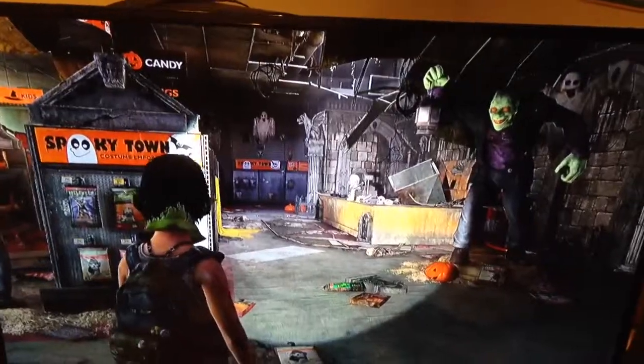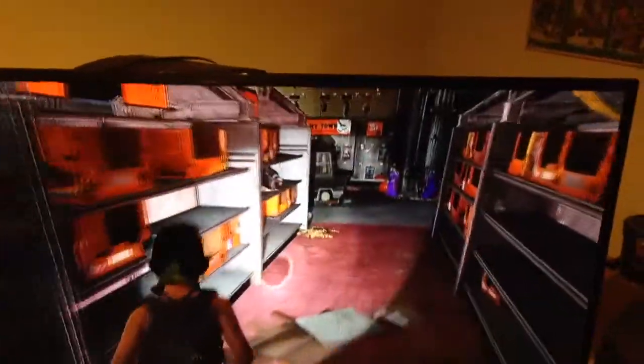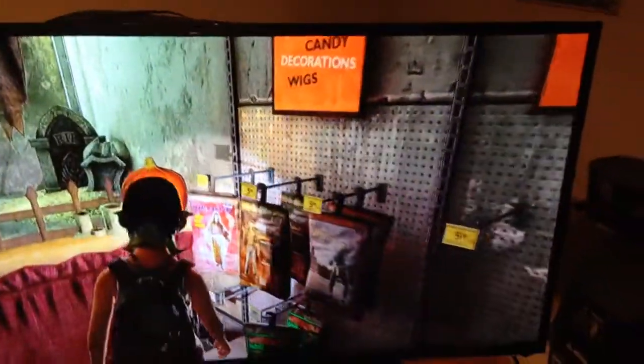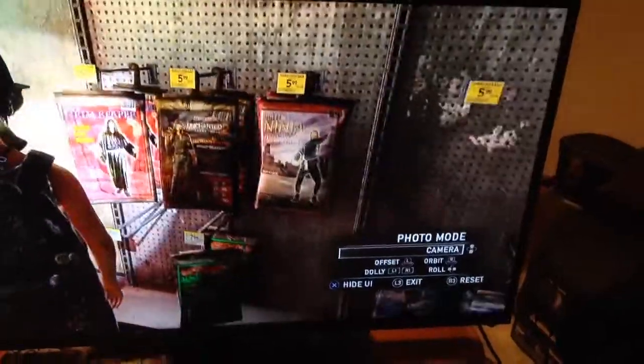What's up guys, found another easter egg in The Last of Us: Left Behind — it's the DLC called Left Behind. In this costume shop there is a costume that has Uncharted 2 in it. I can bring it up close right here — see that right there, the middle one? It has the Uncharted 2 Nathan Drake costume. Pretty cool!